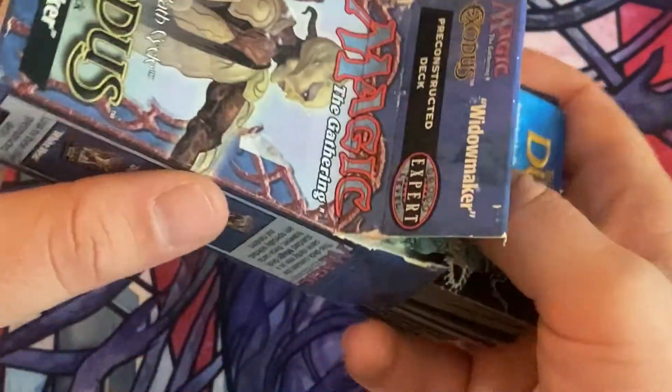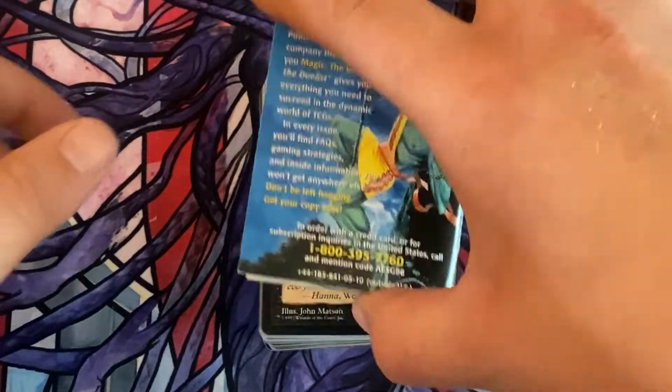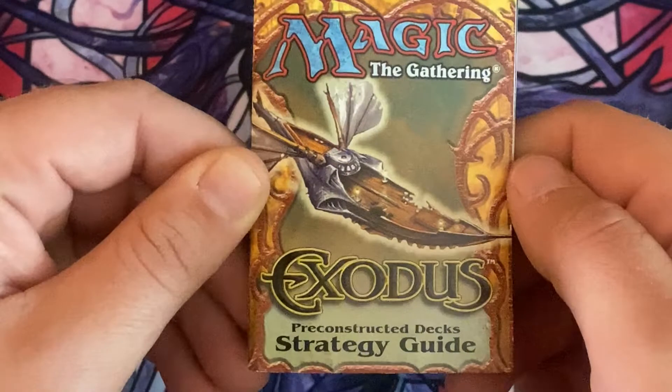You know I'm a sucker for classic cards. That's why when I saw this, I had to get it. It even still has the original pamphlet and book on the inside — it's a strategy guide with an excerpt from one of the novels.